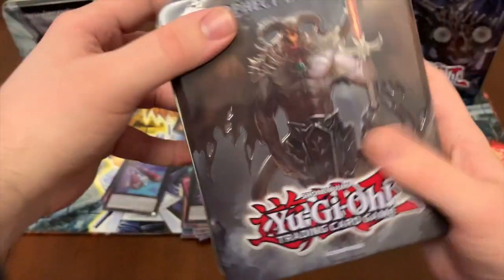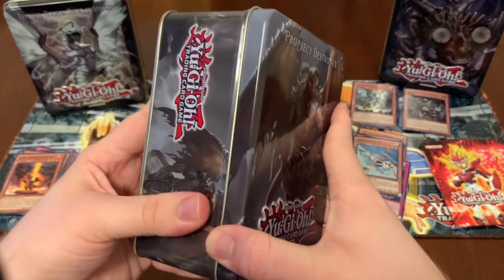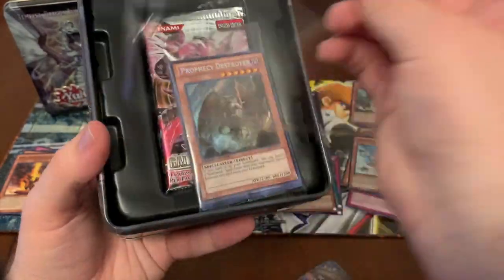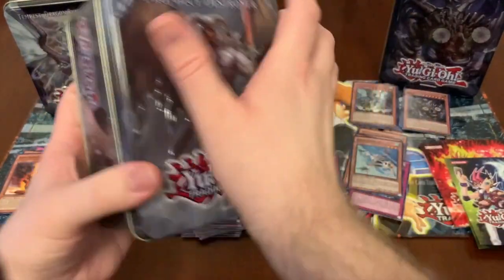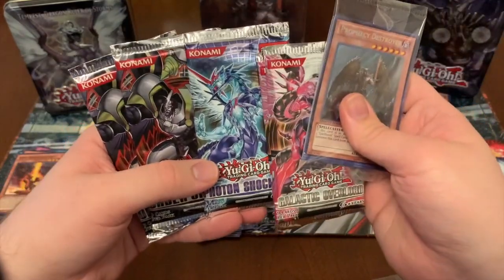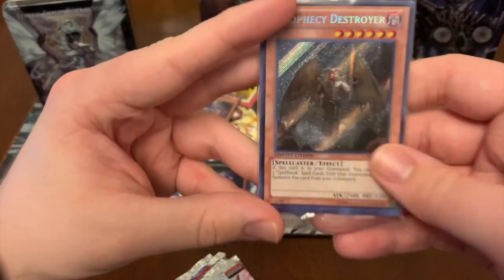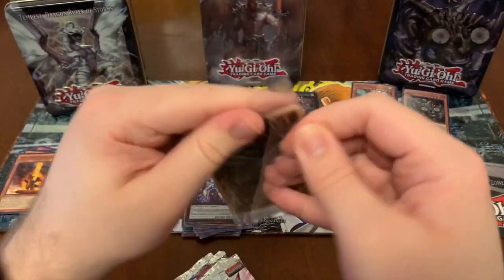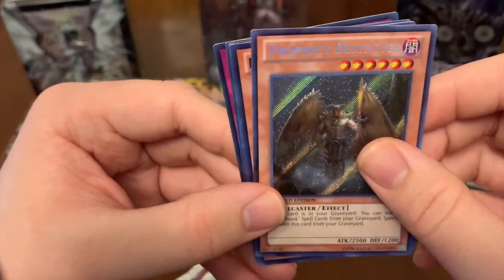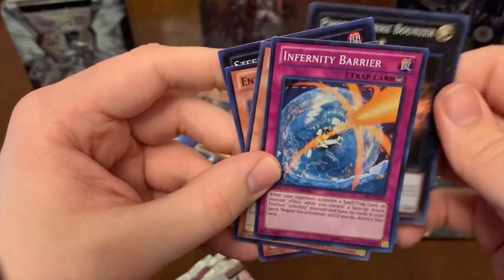Last but not least, Prophecy Destroyer. Even though this was technically the last 2012 tin, it came out in January of 2013. We got our promos: two Galactic Overlords, one Photon Shockwave, and two Order of Chaos. Let's start with our promo arts. Prophecy Destroyer - honestly a really cool looking card. I loved getting him back in the day. Endless Decay. Steel Sworn Roach. Photon Strike Bouncer. Infernity Barrier.